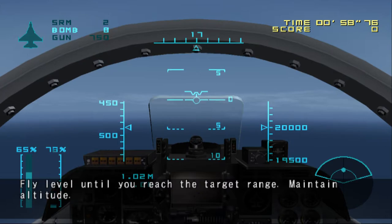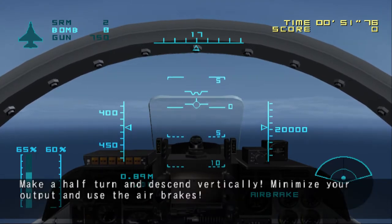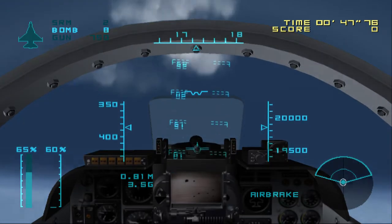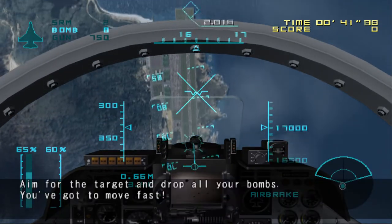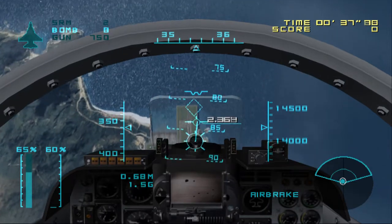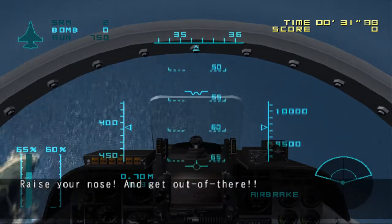Fly level until you reach the target range. Maintain altitude. Make a half turn and descend vertically. Minimize your output and use the air brakes. Aim for the target and drop all your bombs. Raise your nose and get out of there.